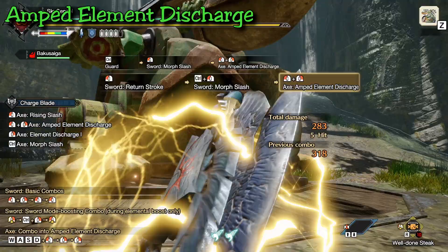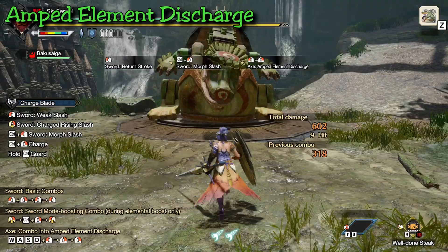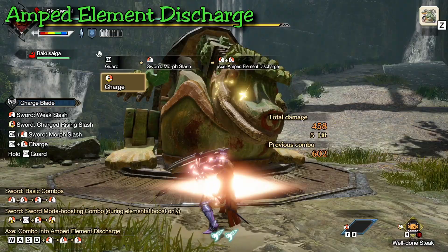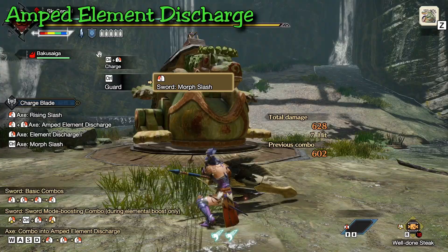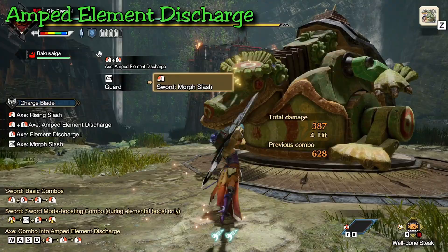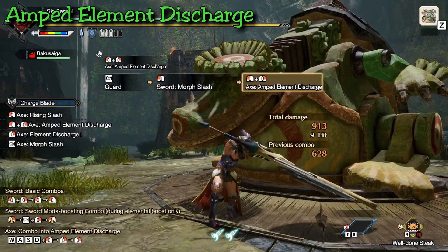The main reason to do this attack and why it's still great is because of the precision you acquire with it. The Ultra Element Discharge goes in a straight line, hits multiple body parts, and one or two phials may miss depending if the monster moves or there's environmental geometry in your way. The Amped Element Discharge releases all that phial damage in a single spot — exactly where you hit — making it much more precise. Just like Element Discharge 2, the most common purpose is to aim impact phials on the head for KO damage or element phials on a specific body part.